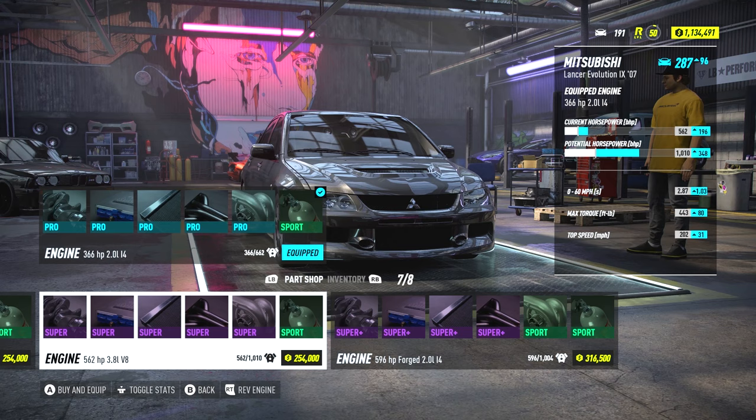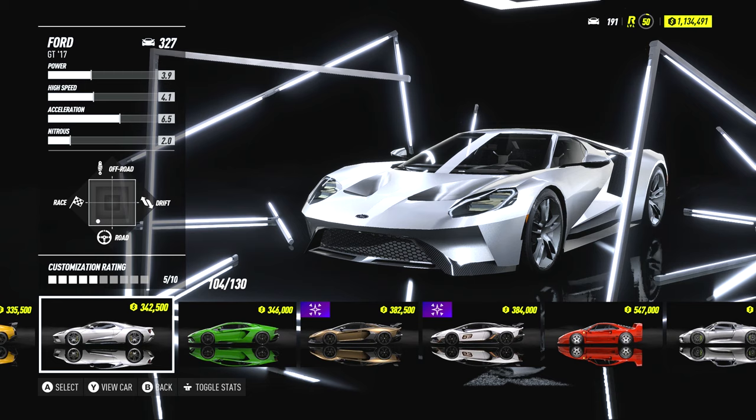For viewers who are level 36 or above, the Ford GT is an absolute monster — one of the fastest cars in the game, unlocked at level 36. If you want something a little more flashy, use the Ford GT and build it up with the 460 horsepower 6.2-liter V8, which is the fastest motor it has.